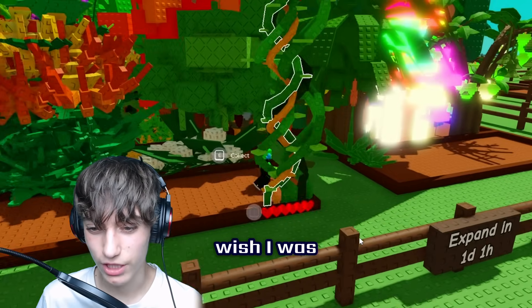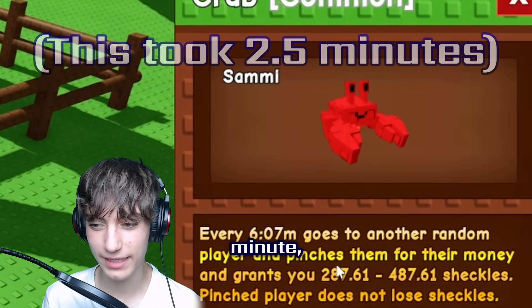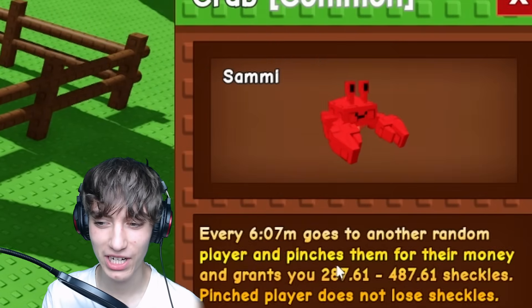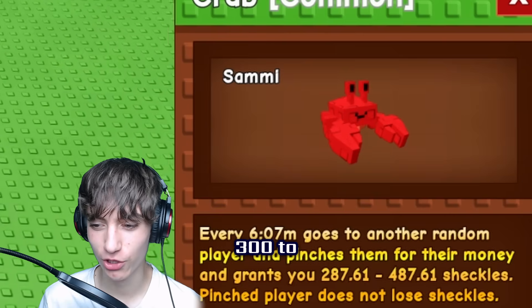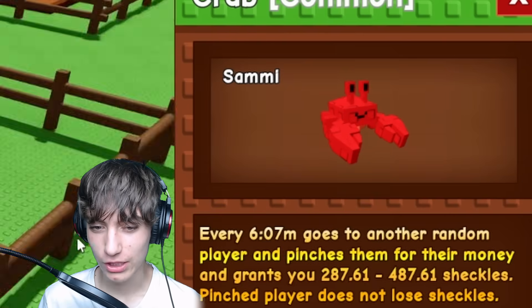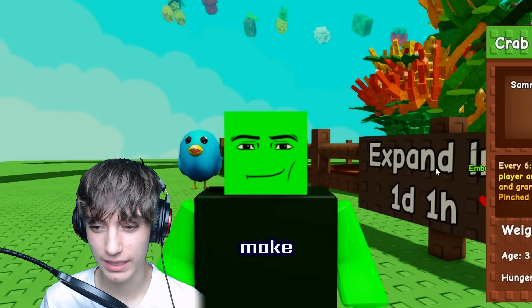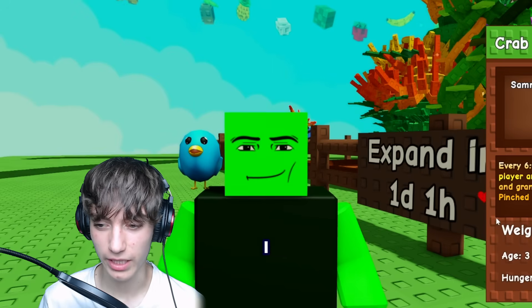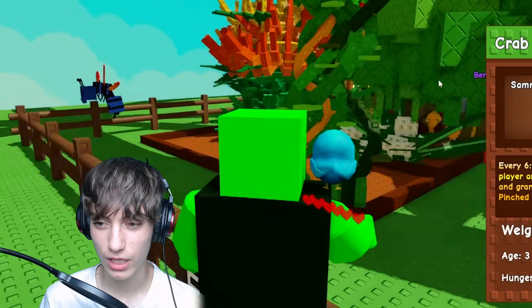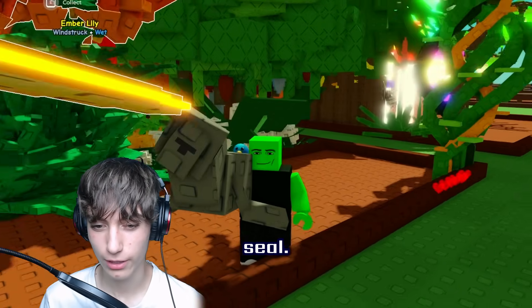Every six minutes, the crab goes to a random player and pinches at them for money, getting me like 300 to 500 coins. It's basically Mr. Krabs in Grow a Garden — but he didn't make the money himself. It doesn't actually steal; it just duplicates, so it's kind of like a money glitch. Now that we have the crab, I have to find him and decommission him so we can check the seal.